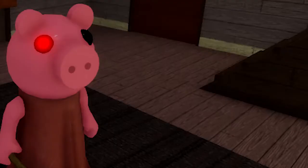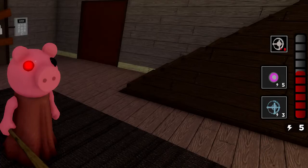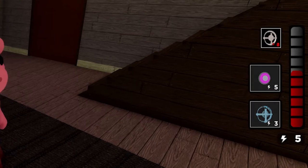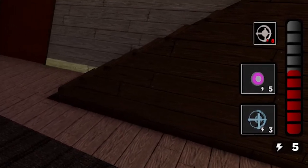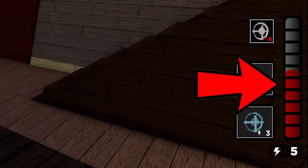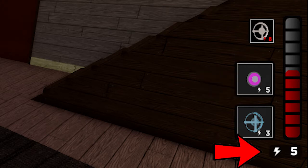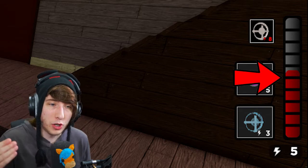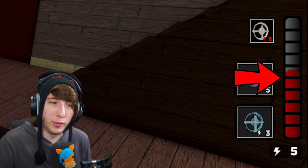Let's take a look at this screenshot. We've got Piggy in the house, and presumably this is the player over on the right. We have three different traps, and MiniToon confirms you'll be able to have three different traps equipped at one time. On the right we have this energy bar. At the bottom it has the energy icon and the number five. If you count up the bars of energy there are ten total, and currently five are filled — which lines up with the number shown.